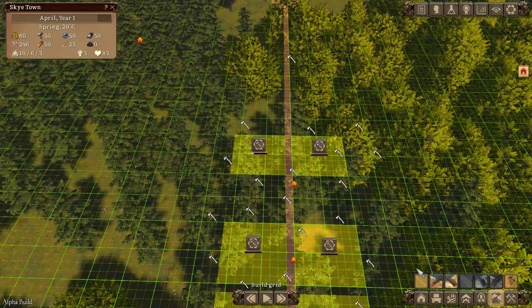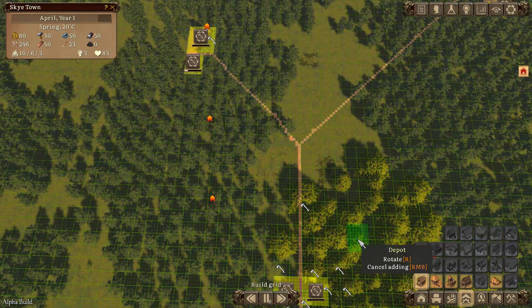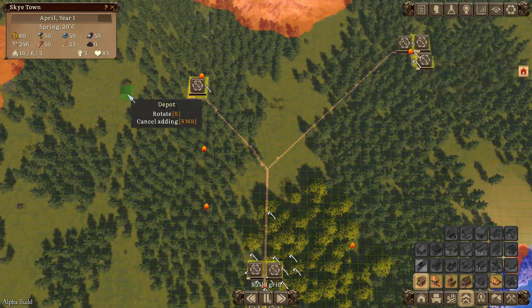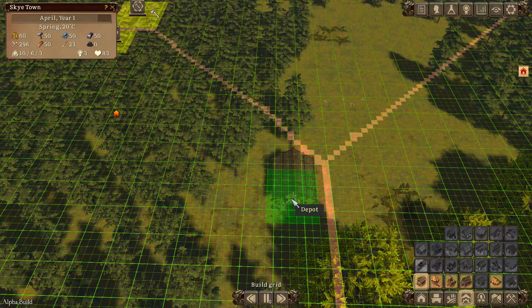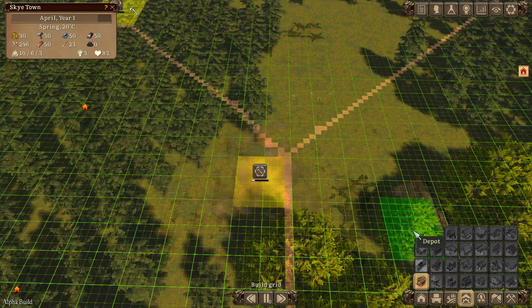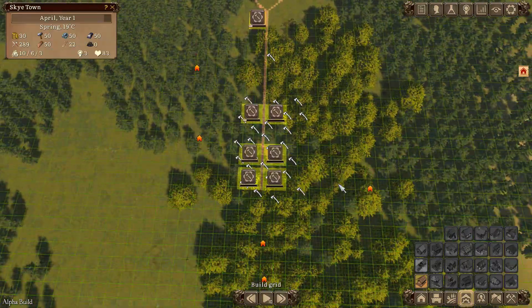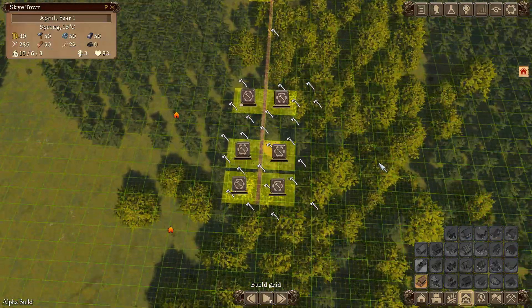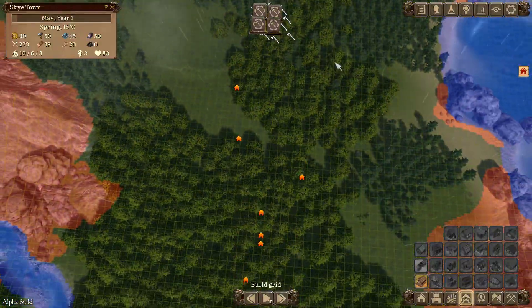There's one other thing I need to get built - the Depot, a very important building. It's essentially the dropping-off point for all the stuff that gets produced. I'm going to pop this in down here. I've got 30 gold - oh man, and we've got a lot to build. The beginning of the game is quite challenging even on this difficulty level.